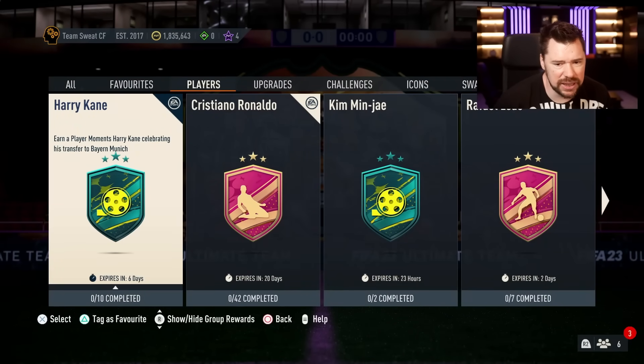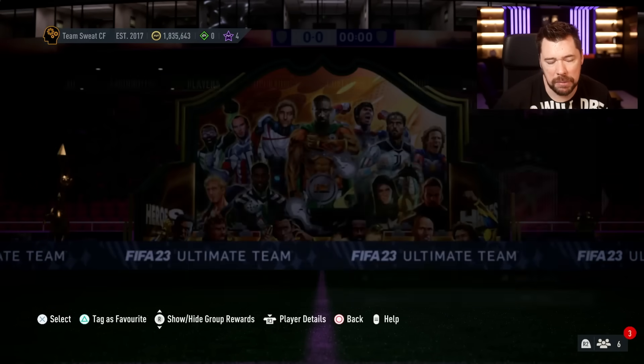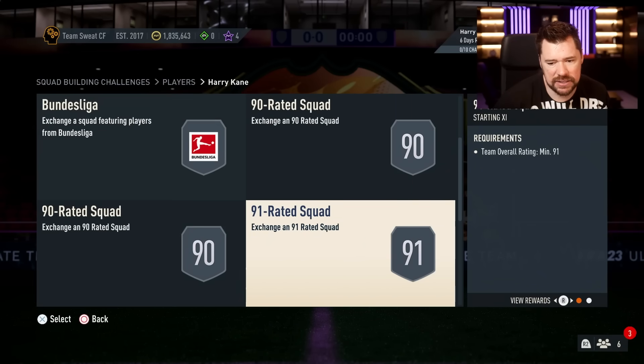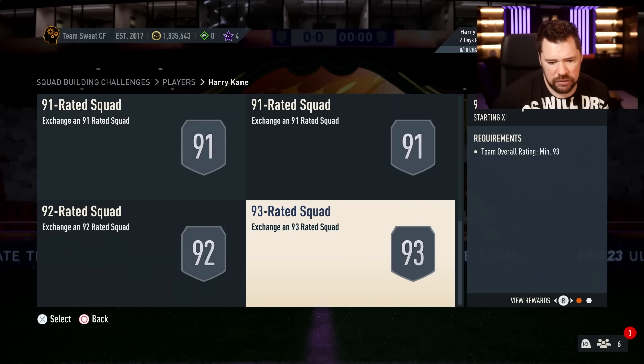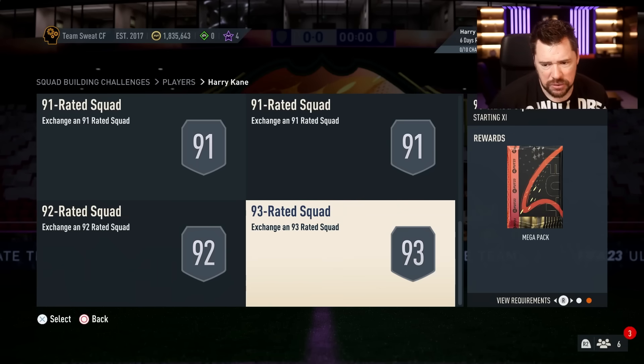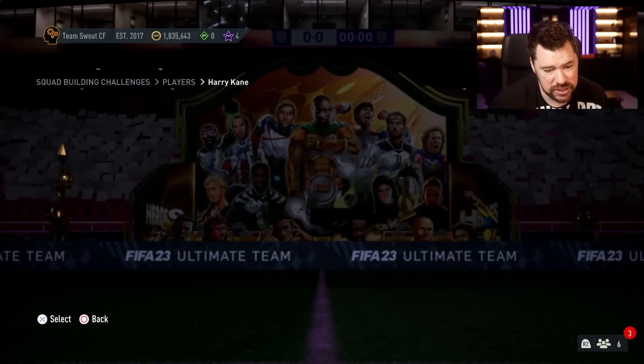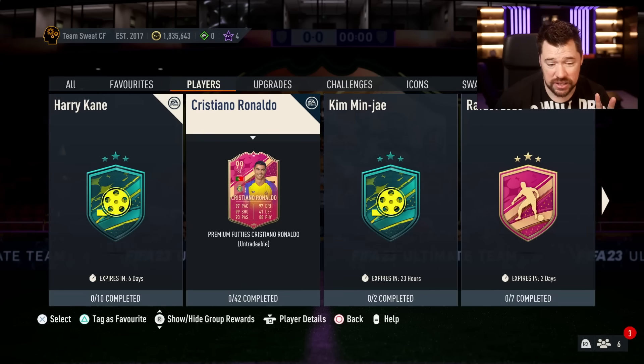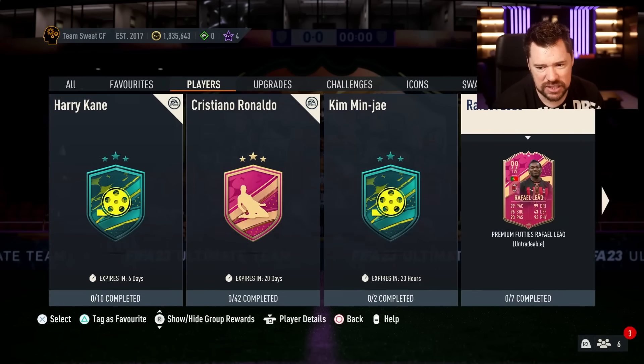Once again though, it is a little bit of a shame that it doesn't have premium chemistry. But hey-ho, it's an 85, an 88, a couple of 90s, a few 91s, a 92 and a 93 — which is just super easy to achieve anyway because the 85 by 10s provide massive bonuses. Somebody tweeted about a 99 Ronaldo that got released two years ago with like 10 segments. I still can't believe this one's 42 segments — makes zero sense.